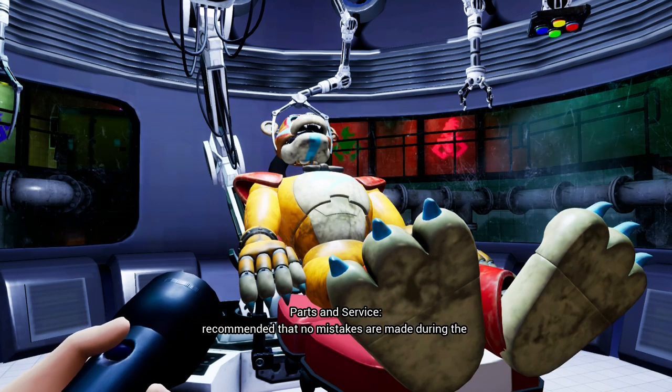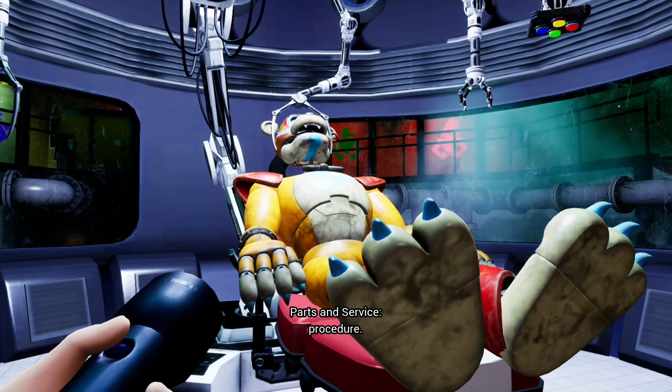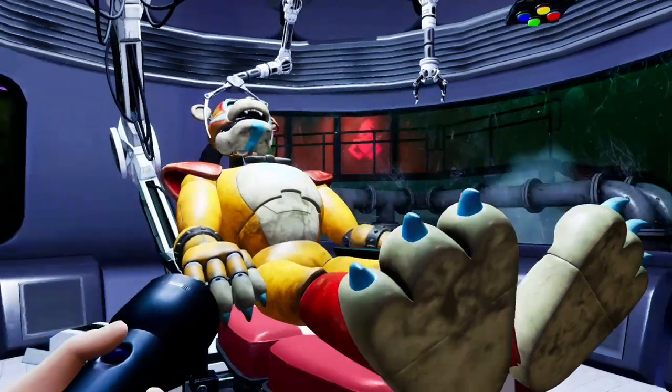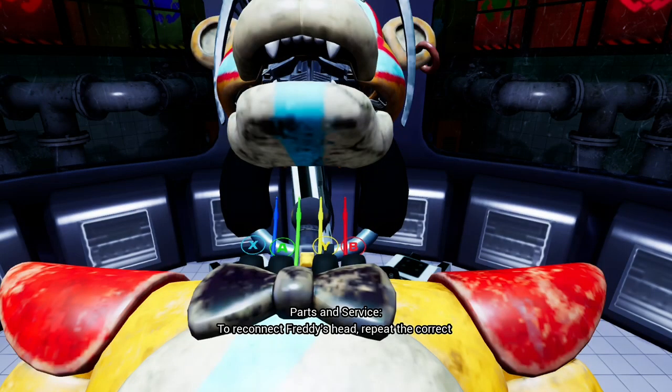the protective cylinder will protect important service personnel outside of the protective cylinder. Deactivating animatronic safety protocols now. It is recommended that no mistakes are made during the procedure. To reconnect Freddy's head, repeat the correct sequence by pressing the flashing connectors.